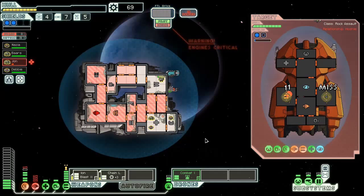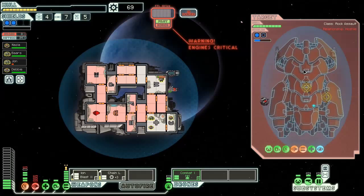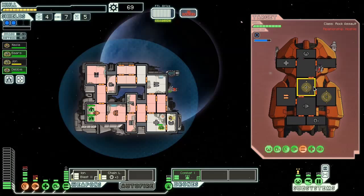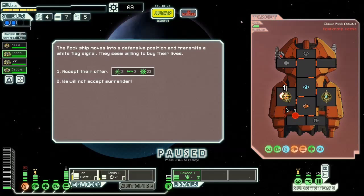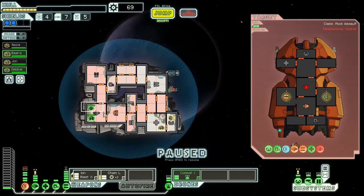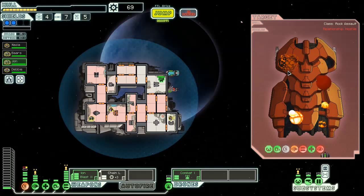I need to take out that cloaking. Need to do some repairs. This is a pretty intense bit of combat. Their cloaking is down — let's take out their weapons before they can fire on me. I said before they can fire on me. I'm not going to accept their surrender. That missile missed — thank goodness. 35 just in time. One more shot should do it. That was intense.